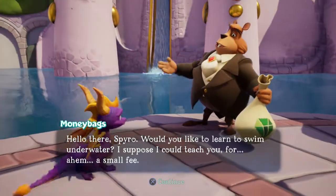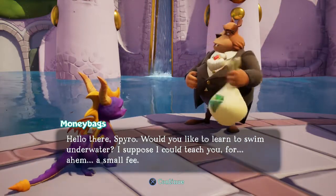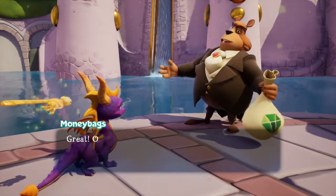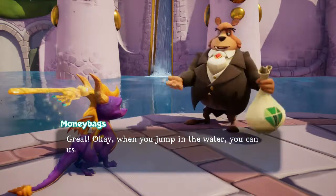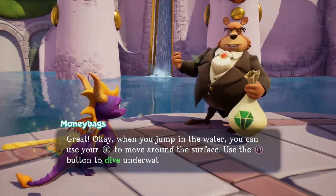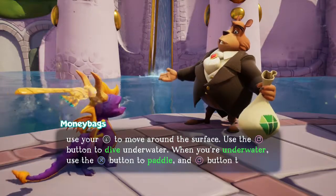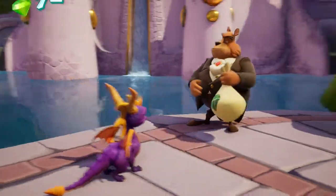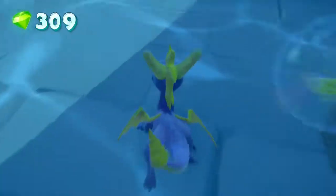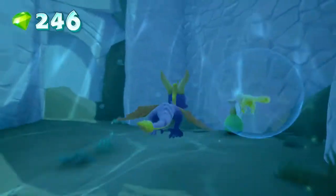NPC: 'Hello there, Spyro. Would you like to learn to swim underwater? I could teach you for a small fee.' When you jump in the water, you can use the left stick to move around the surface, the charge button to dive underwater, the jump button to paddle, and charge button to charge. I like how Sparx gets a little bubble though.